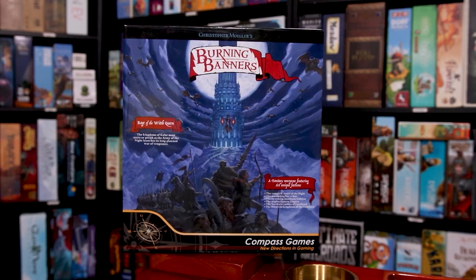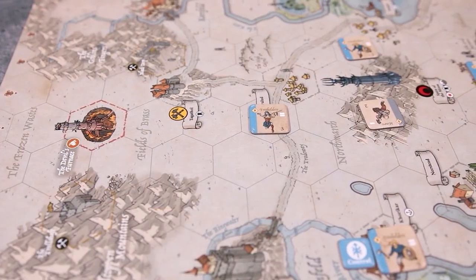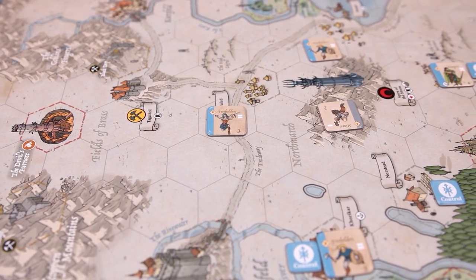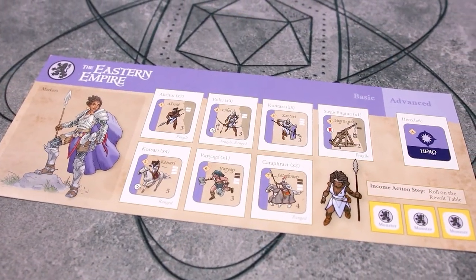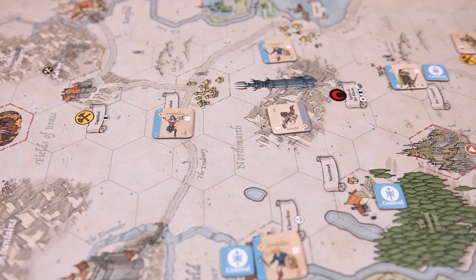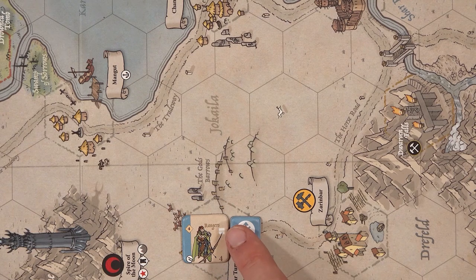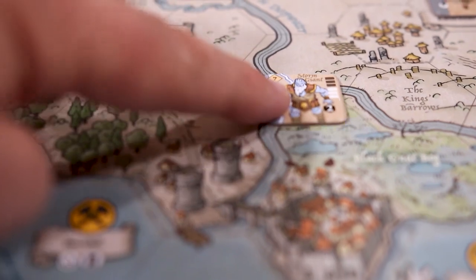In Burning Banners, players will be playing through various scenarios based on player count, controlling kingdoms either as the invader or the resistance. Depending on the player count and scenario, you'll be given specific instructions and maps to use. Each player will represent a kingdom, each with their own armies and specific rules and abilities. Once the board is set with settlements, players take turns building armies, moving, and attacking enemies while vying for control of the board.